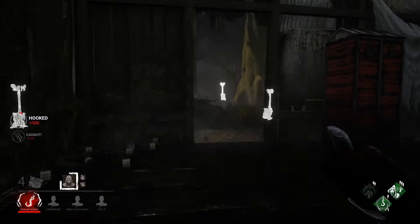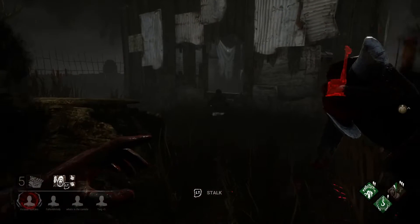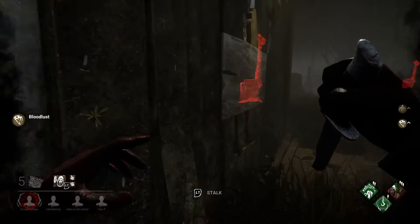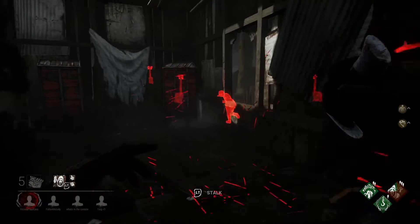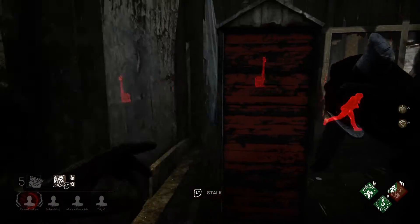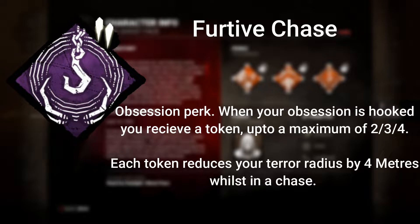Blocked generators will be highlighted in white. There is a cooldown of 40/50/60 seconds. This is a great perk for information as well as gen slowdown - you can see which generators are highlighted white and know nobody's working on them. His second perk is I'm All Ears: any survivor performing a rushed action within 48 metres from your location will have their aura revealed for 6 seconds.